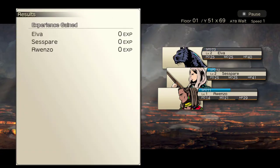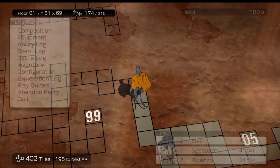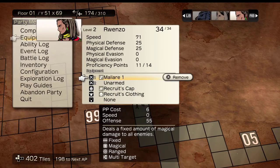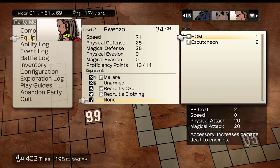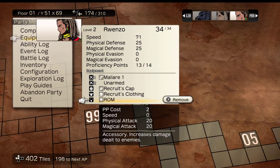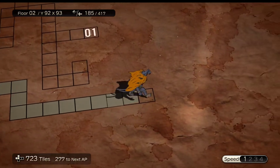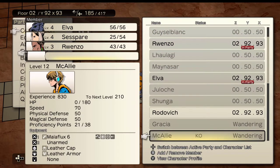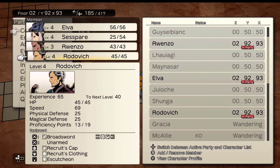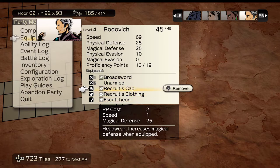After winning a fight you'll reach the loot screen, and if you've gained enough experience you'll level up. This is a good time to check your equipment, since more PP means you can equip better gear. For example, if Renzo gains level two he can probably equip the ROM to make his Maliari spell more powerful. On the second level of the dungeon you can also recruit Rodovich and add him to your team — he comes with an accessory and armor, and you can give him better weapons if you have them.